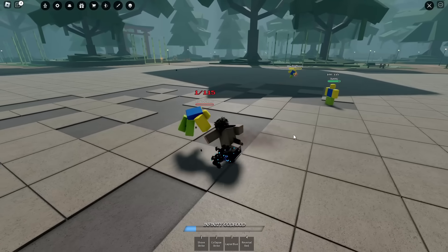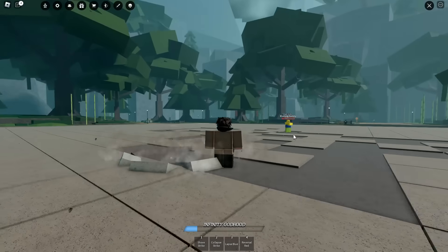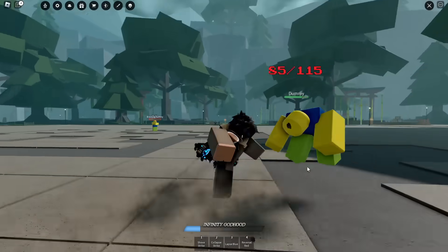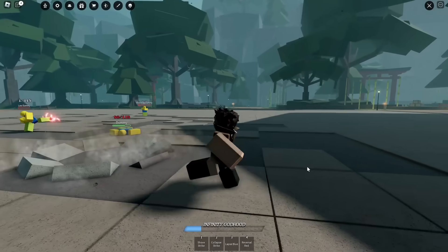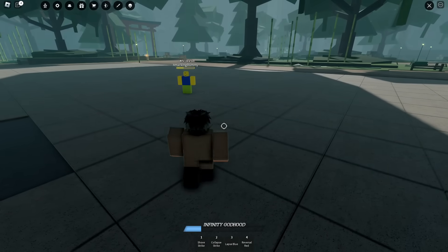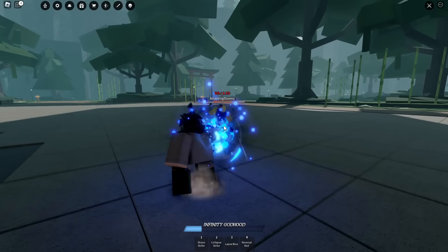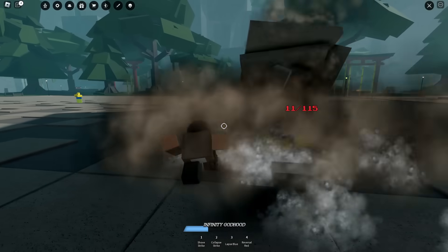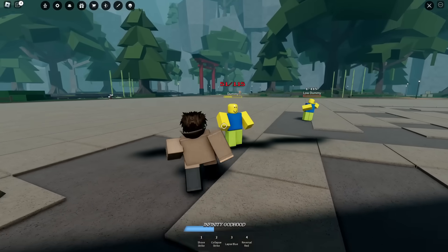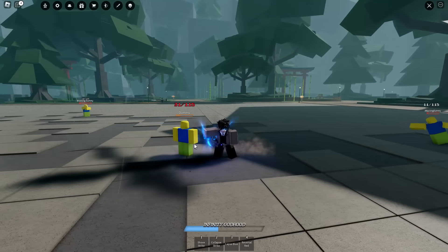Second move is reworked Collapse Strike. Let's go ahead and use it. You got Cursed Energy on the kick there as well. Nice. Lowkey, when I saw the sneaks, I thought it was for Tojo. Three is the reworked Lapsed Blue. These effects look so much better. Hey, they're cooking. I like how they're reworking old characters — not a lot of games do that. But yeah, there's that Lapsed Blue rework.